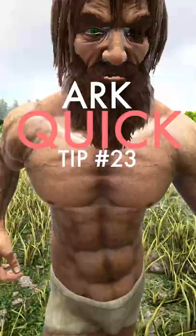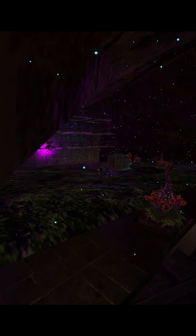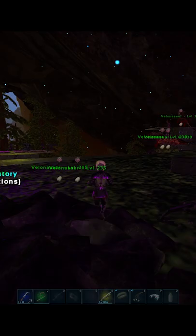This is ARCWIC tip number 23. Pressing K for Orbit Cam can kind of be a pain sometimes because you have to reach across your keyboard and then press it again to go back to third person or first person.